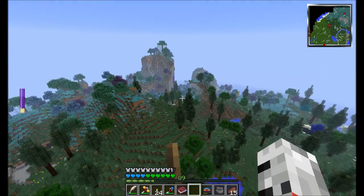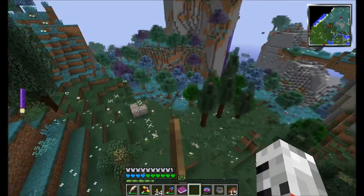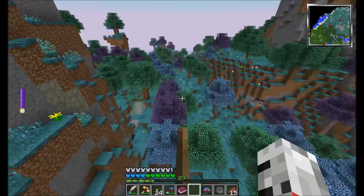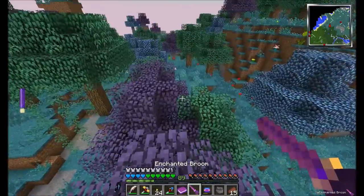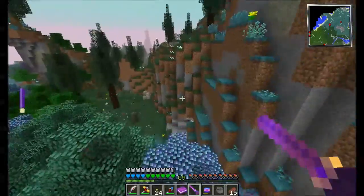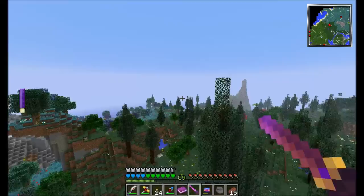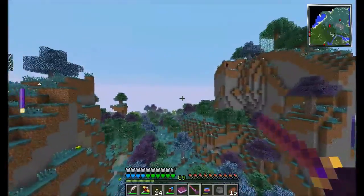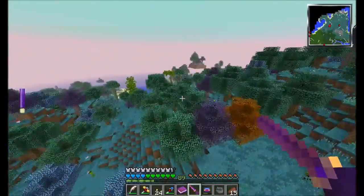We are approaching the Magic Forest — I probably butchered the name of it. Let's go actually into it. It's a Mystic Grove. Close enough. One of the coolest things you'll notice: when we leave the biome, look at the horizon — it's just a normal horizon. When we enter it, the world is so magical that the sky changes into this cool purplish hue, which is really awesome.